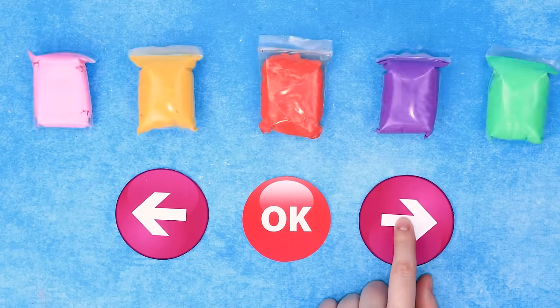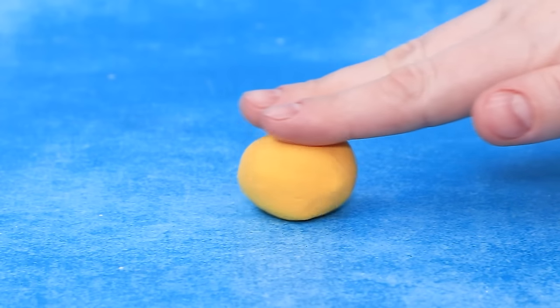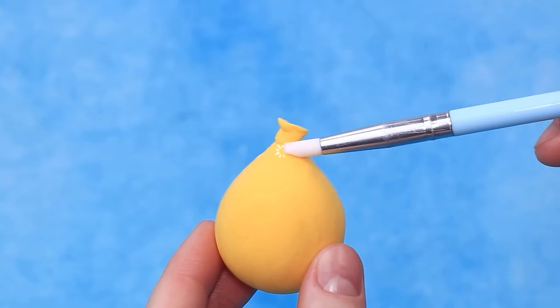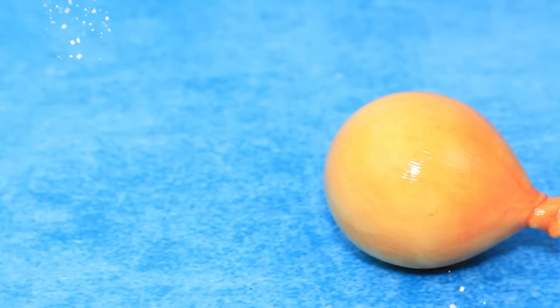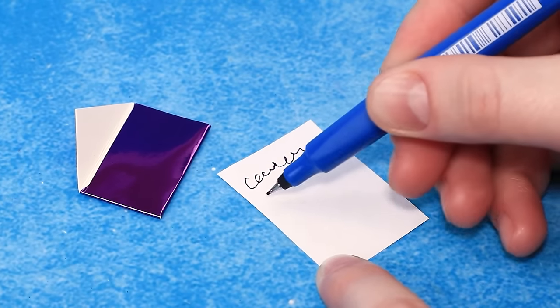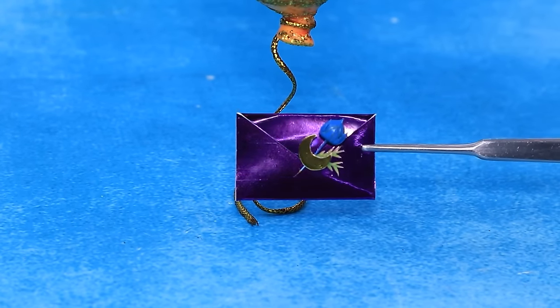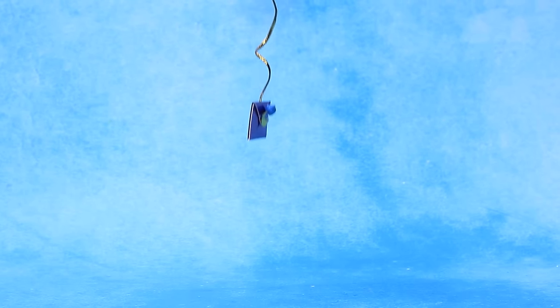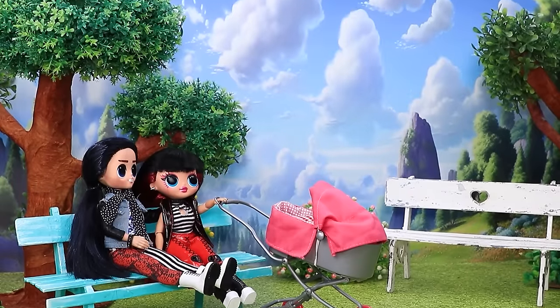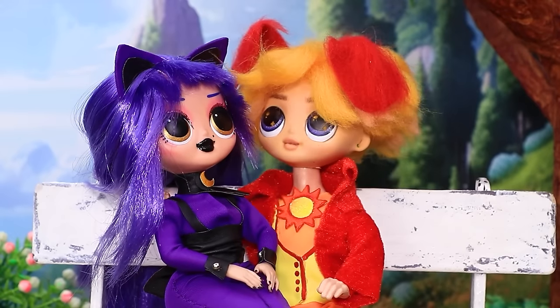Choose light clay. Roll a ball. Sculpt the balloon's tail. Glitter! A note with a surprise. Great news is coming. The family relaxes in the park. What a lovely weather - perfect for a family walk.